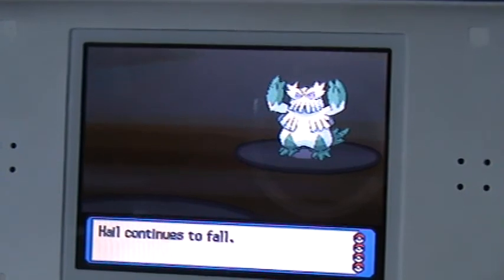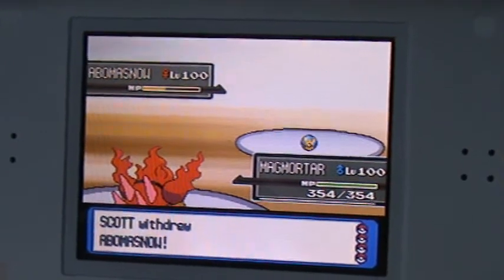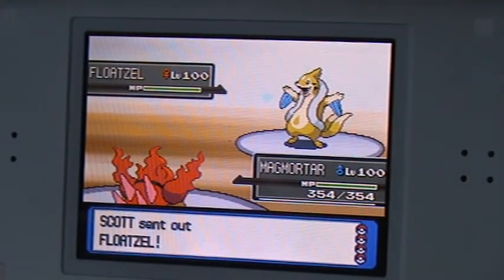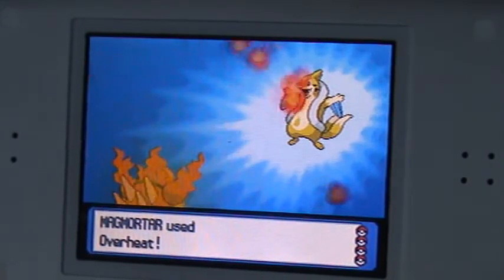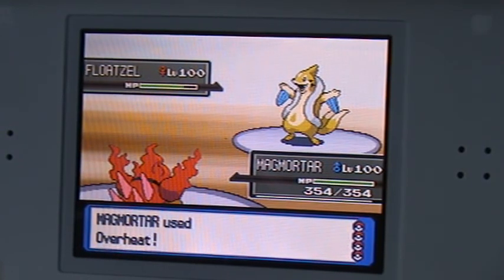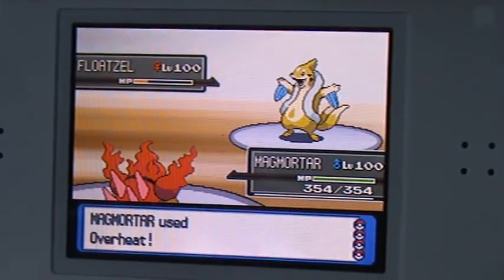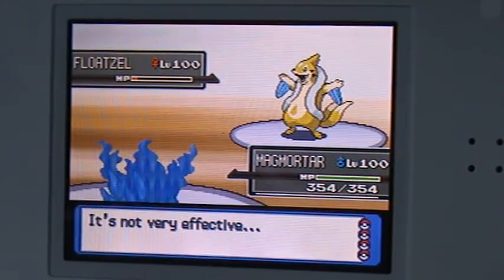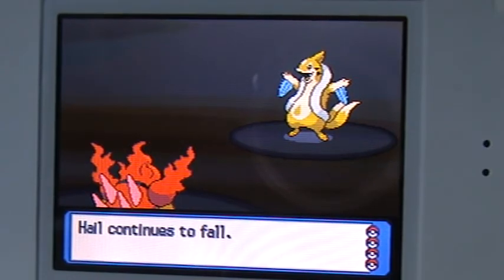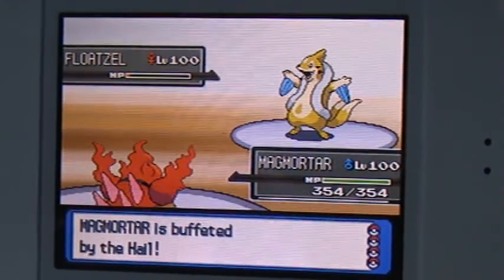Alright, Hail is continuing to fall. I sent out my main mortar again. He is withdrawing Abomas now and sends out Flopster. I used Overheat because I didn't predict that he did that, so it does a lot of damage. I got Bethetit again.